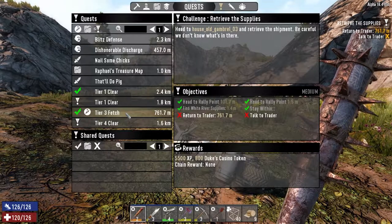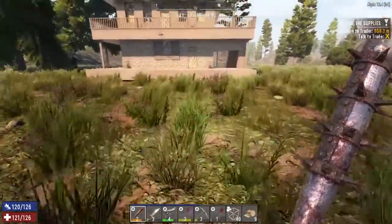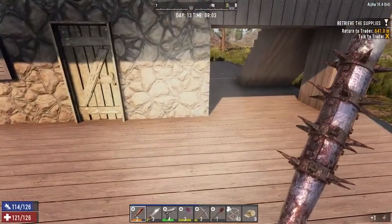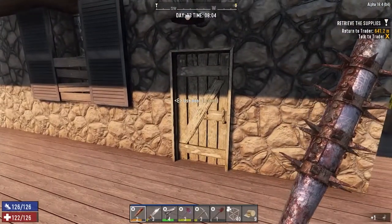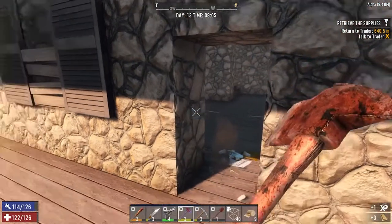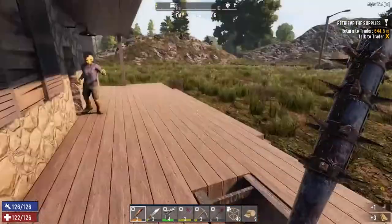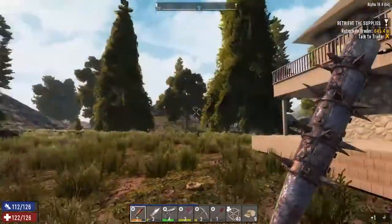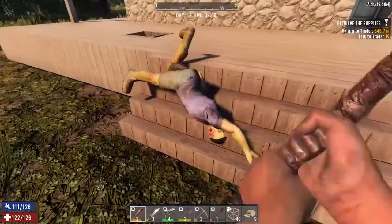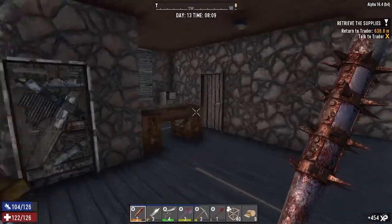We've got a tier one. Let's go and hand this back in. This is quite a cool little place — the ranger's hut, I believe this one's called. Let's turn our light off. The door's locked. There is a gun safe in here as well. Wakey wakey people, out you come.